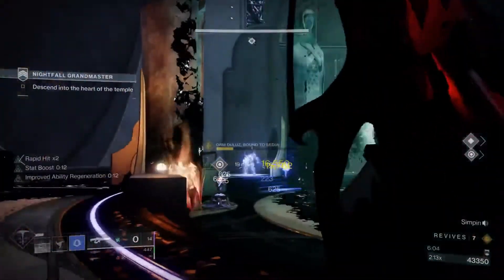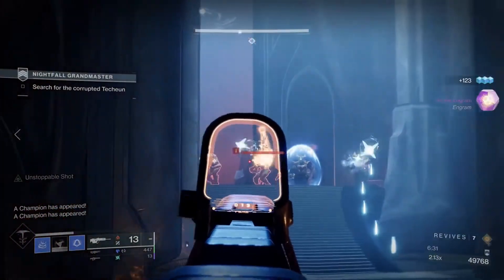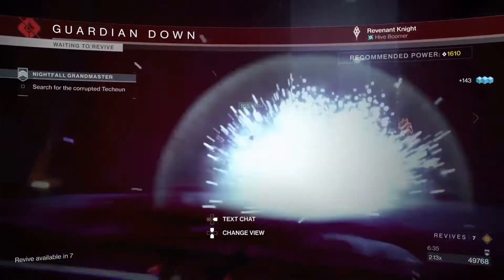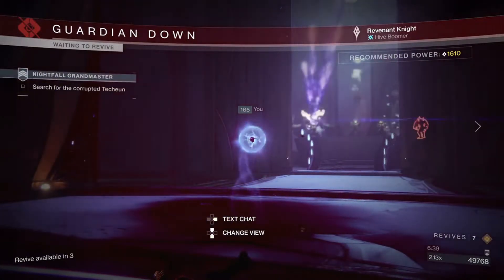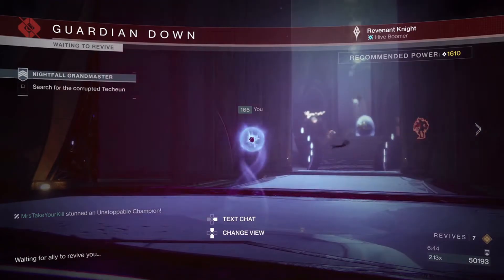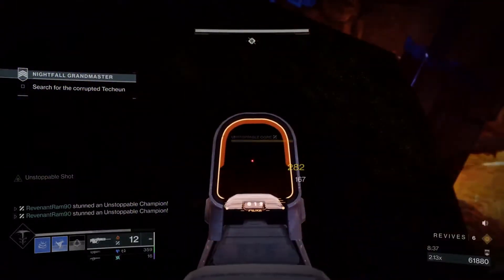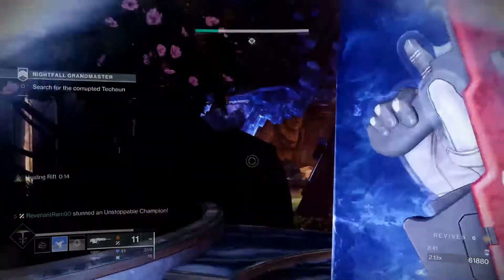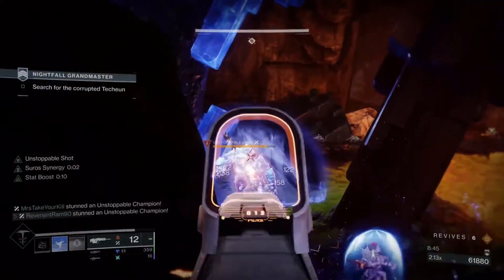Once those doors open up into the pre-ogre room, you'll be met with a bunch of Hive, a Shrieker, and an unstoppable ogre. Deal with the unstoppable ogre first, then the Hive, then the Shrieker, and move forward. This area isn't very complex. Past this section it's just more arc-shielded knights, more unstoppable ogres, and more Shriekers. Deal with them safely using cover and then move into the ogre boss room.